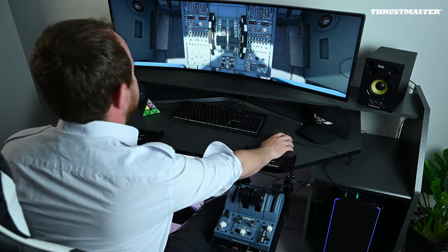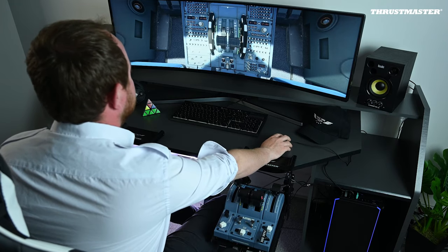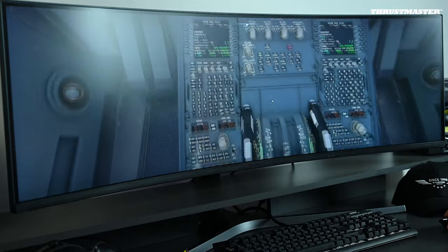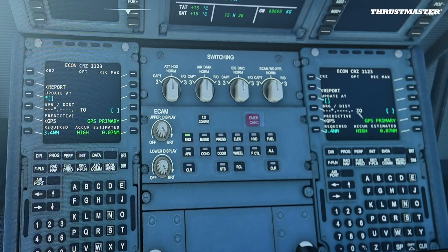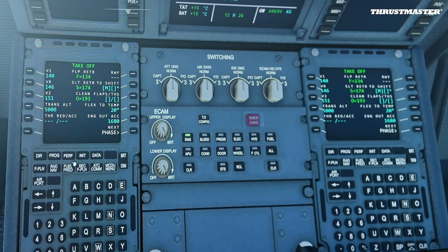Now that the aircraft is ready we'll prepare the pilots themselves. For that we'll need the different speeds for this takeoff. On the A320 we'll find these speeds on the MCDU on the performance page. V1 is the speed after which an abortive takeoff is no longer an option. VR rotation speed is the speed at which we'll pull on the stick to take off, and V2 is the takeoff safety speed.